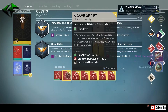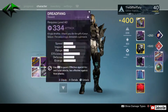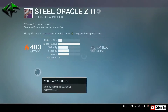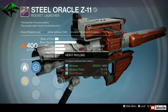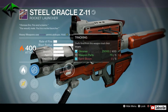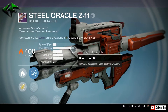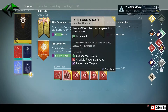First bounty on the Titan — got the Steel Oracle. Let's see if we can get a pretty good PvP roll. High blast radius with low velocity, so I already know this thing is not going to be that good. Army of One, Fitted Stock, Heavy Payload, and Javelin with Tracking. Tracking is good — I like that for PvP — but I'd rather have extremely high velocity with tracking than high blast radius with tracking.